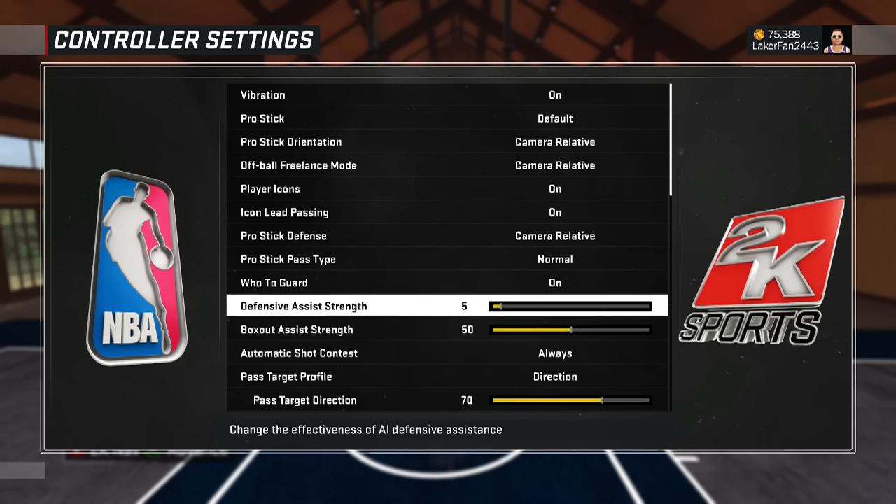Quick and easy: turn your defensive assist strength to five. It's gonna help you contest shots a lot easier. It's normally at zero, just turn it to five. If you want, you can try fifty, but I'd just go with five — it's gonna help your shot contest a little bit.